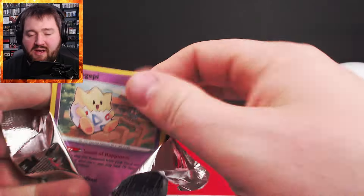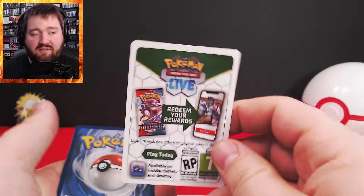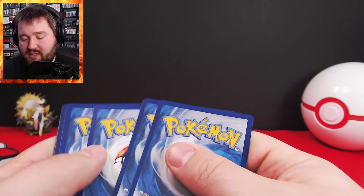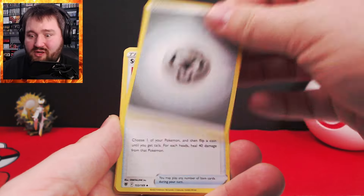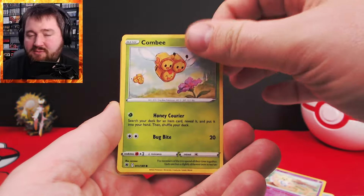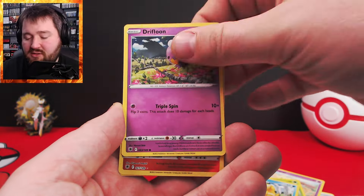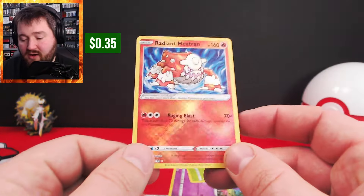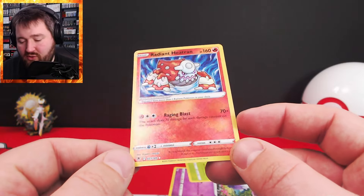What I like about Astral Radiance is, like some of the other later Sword and Shield sets, even if you get that white code card, you have a shot at a Trainer Gallery, and those can still be worth a little bit of money. They're also really cool looking. Radiant Heatran — that's not a bad looking card. I've had him a few different times, but these Radiant cards are always cool.